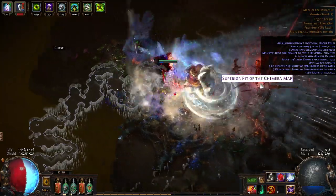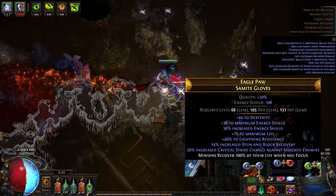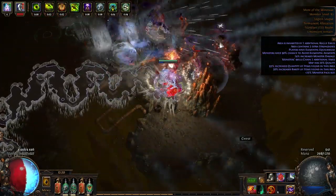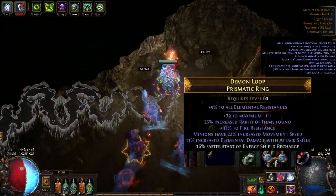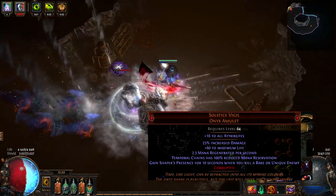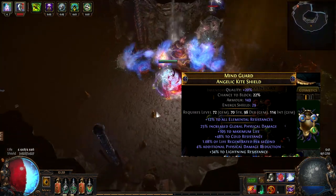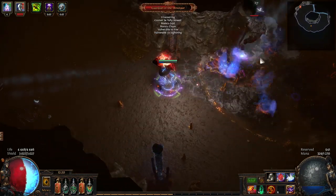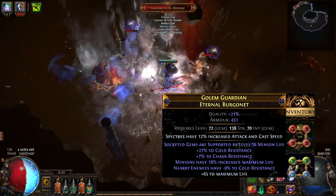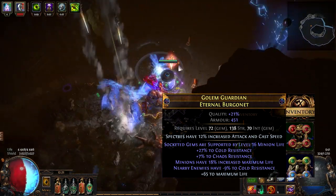Plus one spectres boots, belt with Aspect of the Spider. For gloves I needed more dex and strength, so on gloves I have more dex, life, resistances, and crafted 'minions recover 100% of their life when you focus' — a quick heal button I almost never use because they don't seem to lose life at all. For rings you can get minion movement speed, life, resistances, attributes. For the amulet I went with Sidhe's Vigil because I wanted Temporal Chains on it.